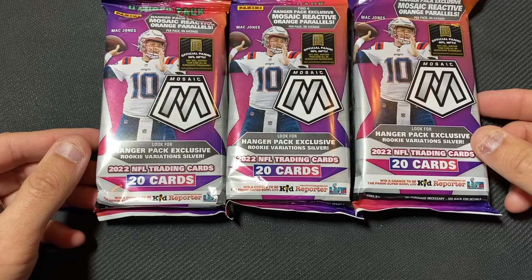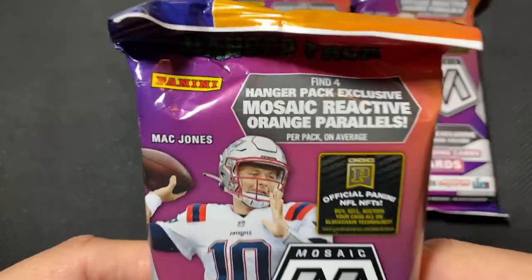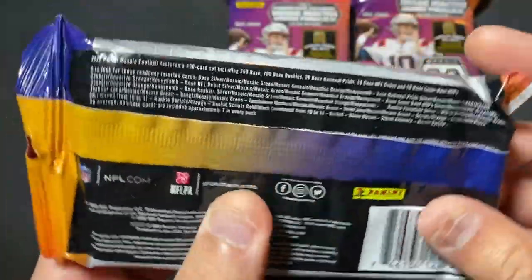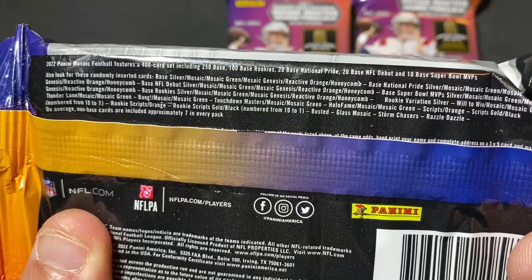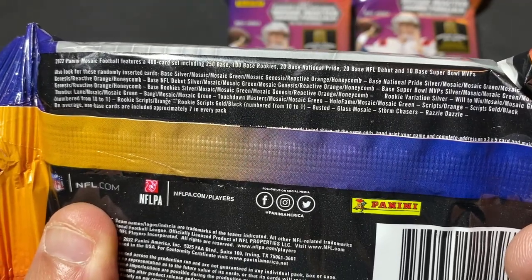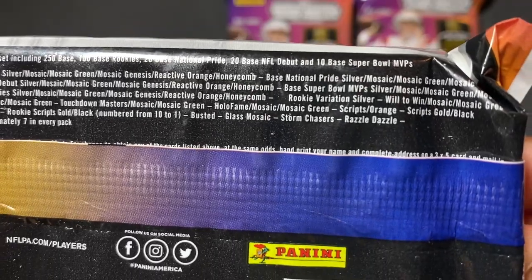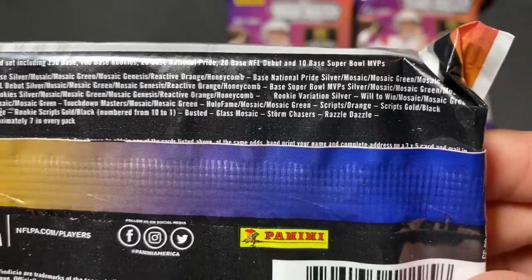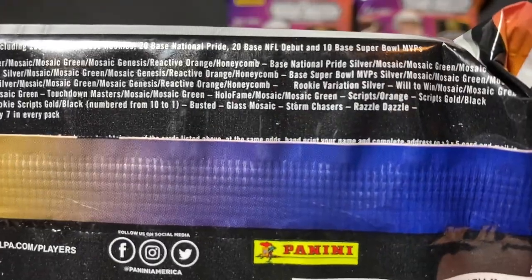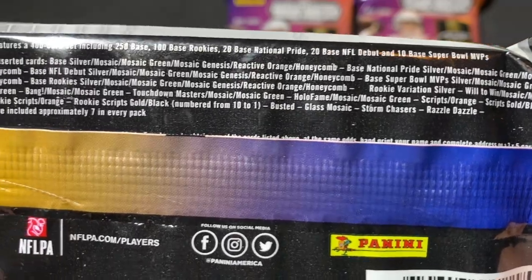These were $20 each before shipping. We've got four orange reactive parallels. Here's all the stuff you can hit — honeycombs, Geneses — and you can get rookie variations in this, unlike the Celo Packs I believe, if I read the Celo Pack correctly. Here's all the SPs and case hits that you could possibly hit.